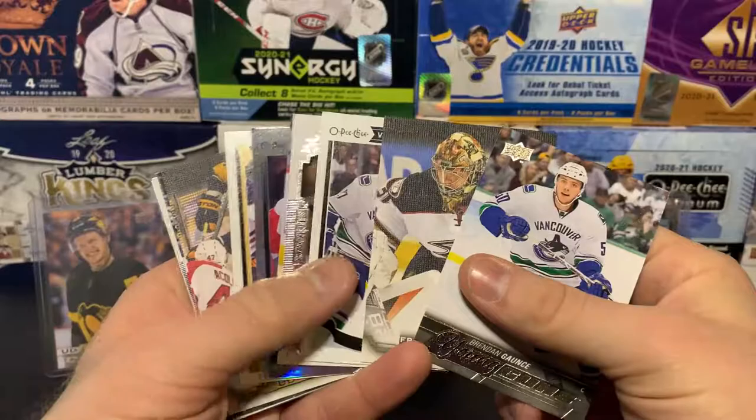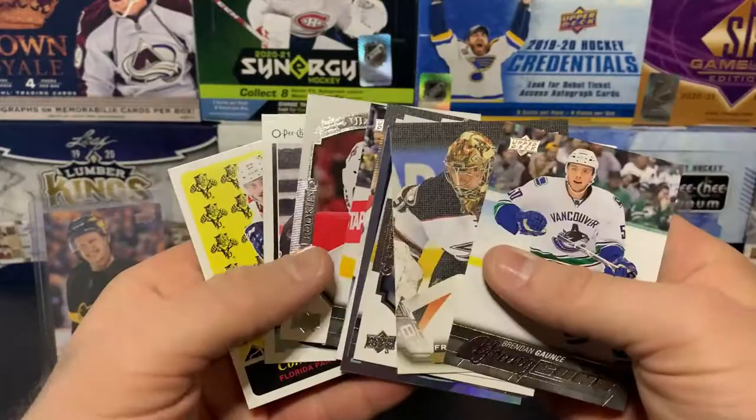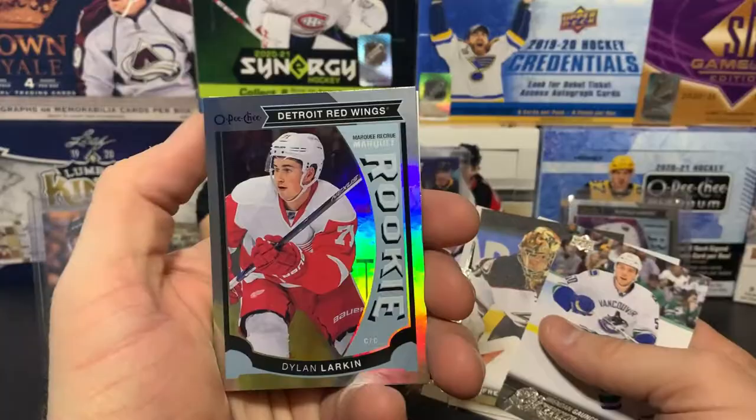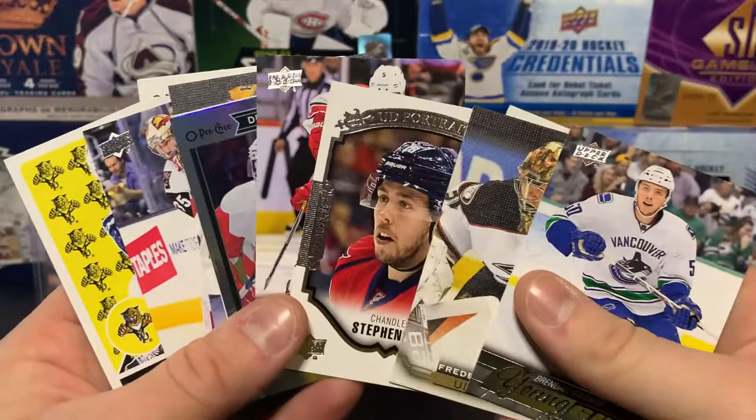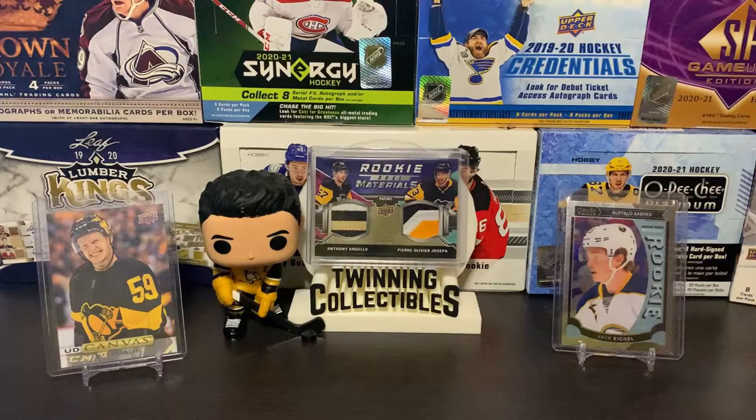Not a horrible box, but not a great box either. The Young Guns were pretty underwhelming. The best card is probably the Dylan Larkin rainbow rookie. It's a fun product to open — a cheaper way to go Eichel and McDavid hunting. Thanks a lot everyone for watching, we really appreciate it. Can't wait for new products to start coming out — we're excited to open some new stuff. See you next time, and go Pens!